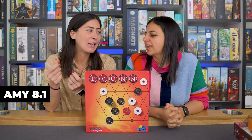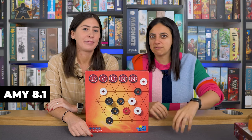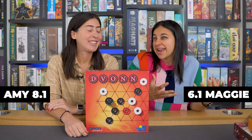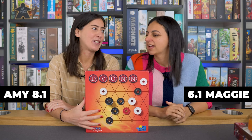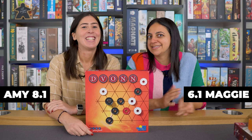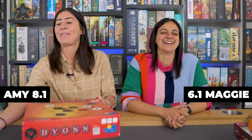Amy loves the tactile element — all of the GIF series pieces are so satisfying the way they stack together. Maggie gave it a 6.1 — not great, but she will play Devon over Shobu. She does get some satisfaction out of removing Amy's towers, even if she doesn't find it hilarious. Amy promises they'll find an abstract game for Maggie — the video is young.